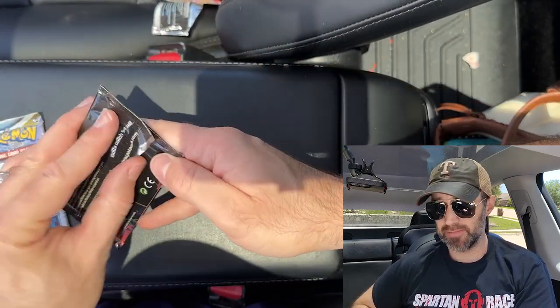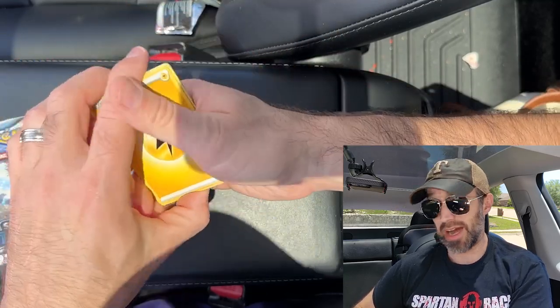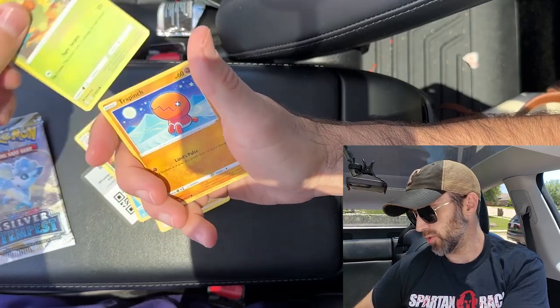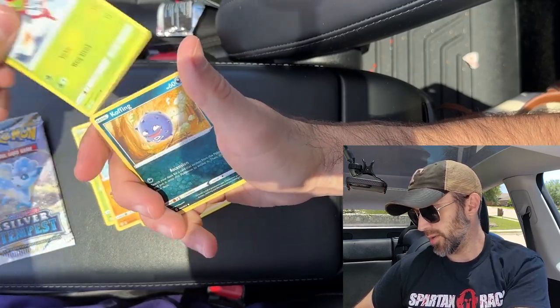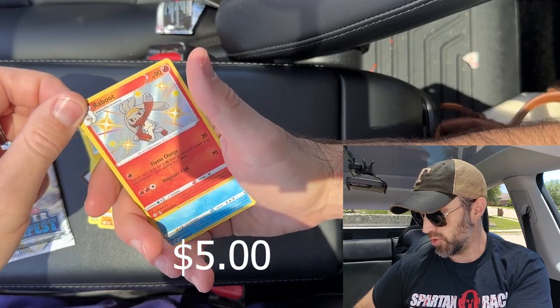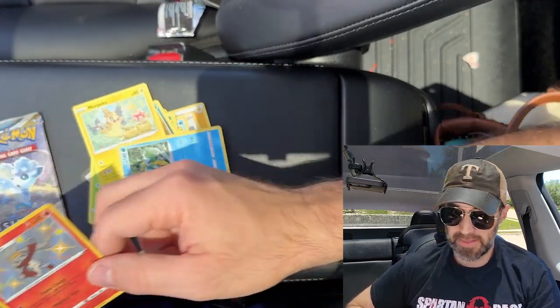We got Shining Fates next. We got a green code card. I don't have high hopes for Shining Fates for this. Dartrix, Grookey, Trapinch, Yanma, Koffing, Morpeko. We got a Shiny Raboot — that's kind of cool. Maybe worth some cheddar, if you know what I mean.